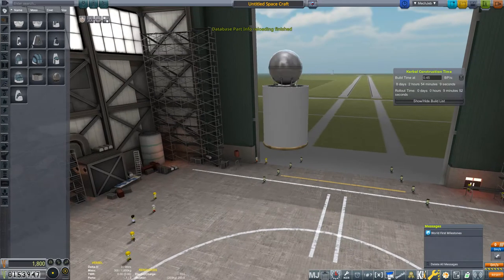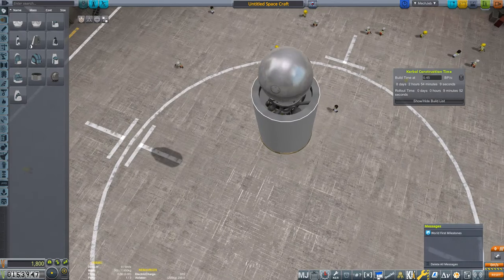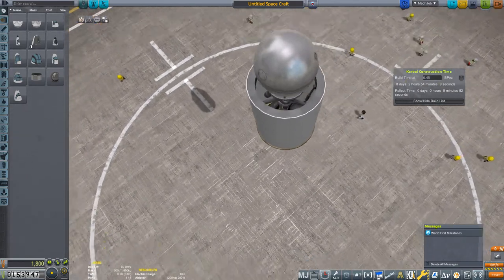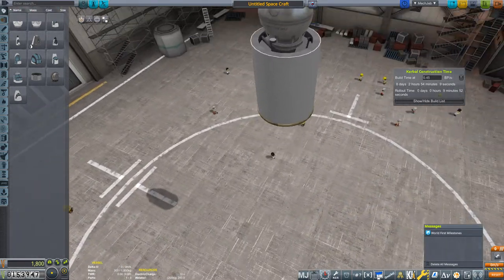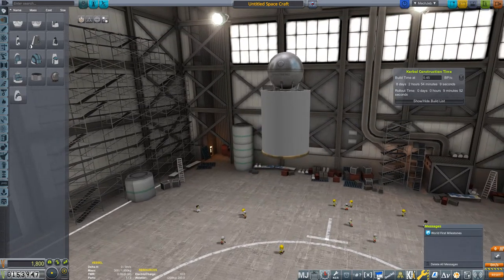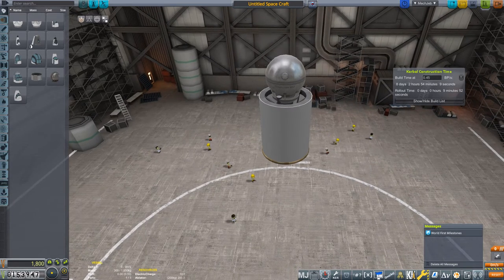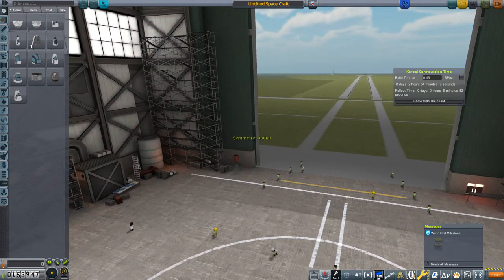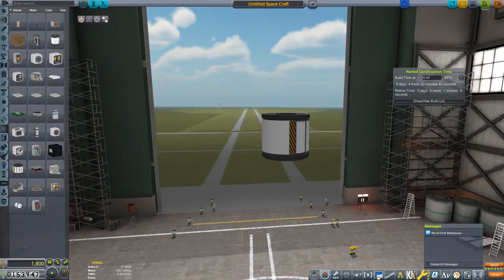So here we still can see from the last mission, which I did not record - this Stayputnik probe core with a heat shield and a swivel engine - because I took a contract to test these two parts on the launch pad, but it's not really worth recording doing stuff like this. So let's build a new vessel. My idea is to first take the Science Junior - there it is.